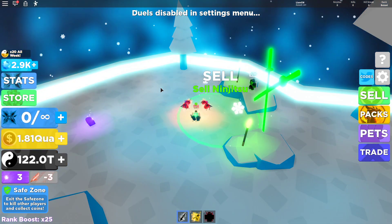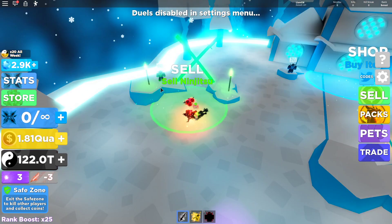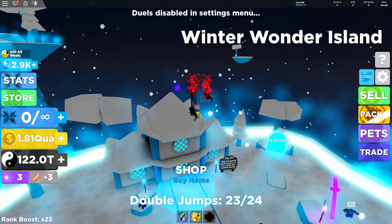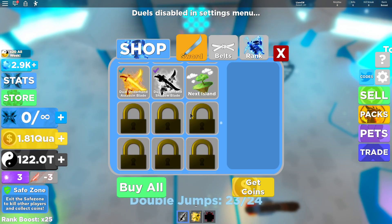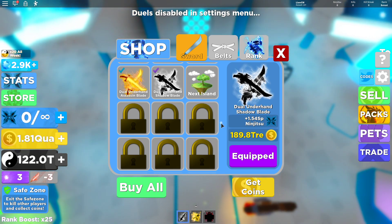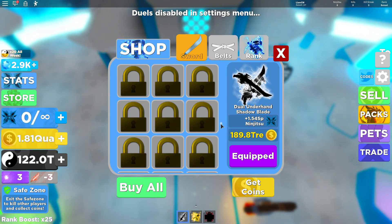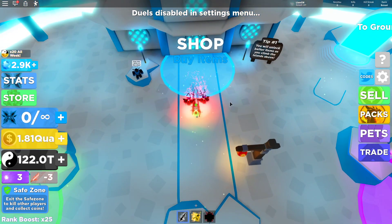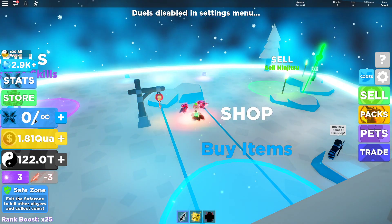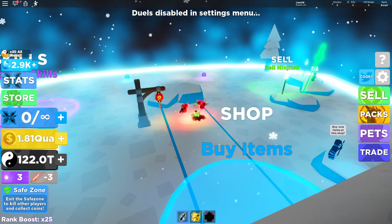Now I can just keep pressing the button as I am jumping up, because the swords at the top end do cost quite a bit of money. As you can see I have got the last one on this island, and there are just the 25 new ones on the top island. So I am going to get up to the top island and hopefully get some money on the way up there by doing ninjutsu.